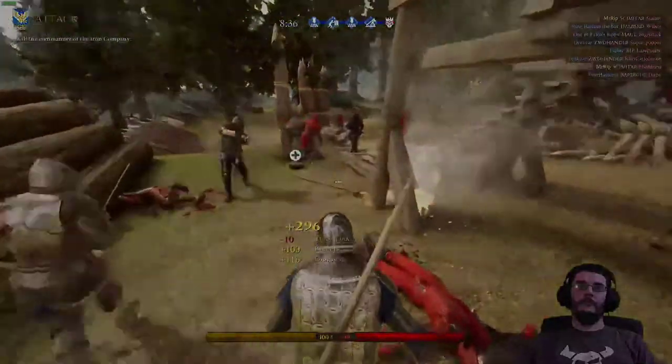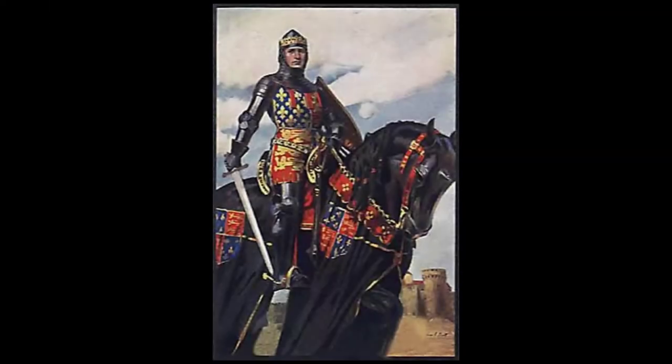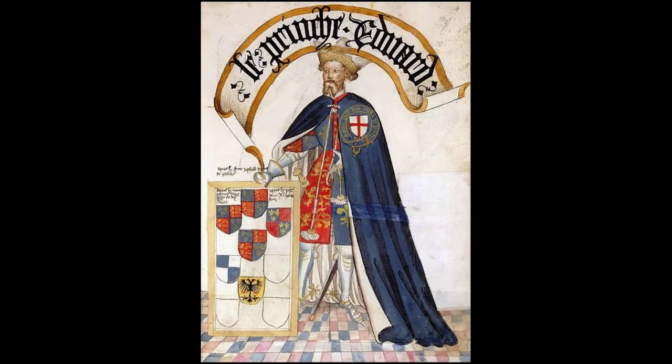For my first historical recreation, I chose Edward of Woodstock, otherwise known as the Black Prince. As with many historical facts, his appearance is somewhat up for interpretation. Mainly, did he actually wear blackened armor? We may never know for certain, but it seems like an obvious starting point, so we're going to run with it. It's also worth noting that humans don't look or dress the same their entire lives, so even though his appearance in modern media varies a bit, there's probably some truth to most or all depictions of the Black Prince.